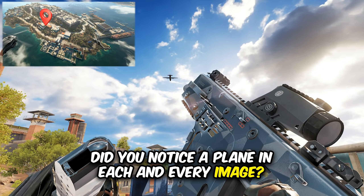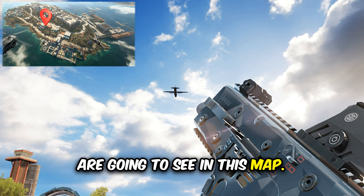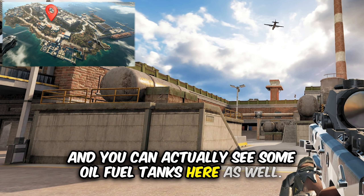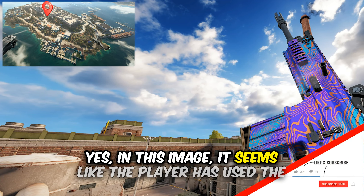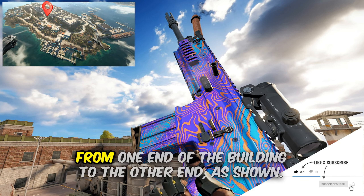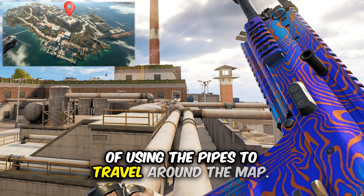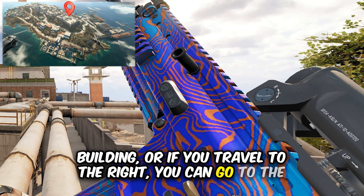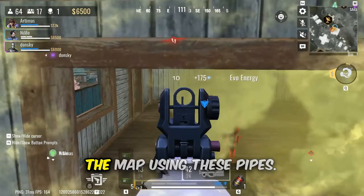Did you notice a plane in each and every image? This probably hints at the frequent river flights we are going to see on this map. This image is taken from the middle of the map and you can see some oil fuel tanks as well — you can use them for cover. It also seems like the player has used the pipelines to travel around the map, moving from one end of the building to the other. In another image, we see another example of using the pipes — if you travel straight you reach the prison building, or if you travel to the right you reach the administrative office area, showing how players can strategically navigate the map.